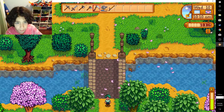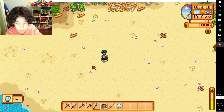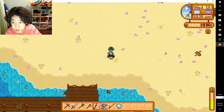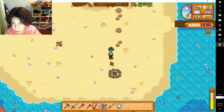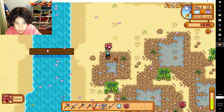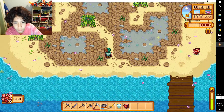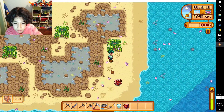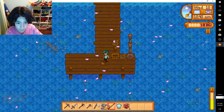Let's go check out the beach. We have some forage here — that's exactly what we're looking for. Lots of forage. I also might go fishing; that could give me a decent amount of money. Some coral over here, some more coral. I think I might catch two or three fish right about now.